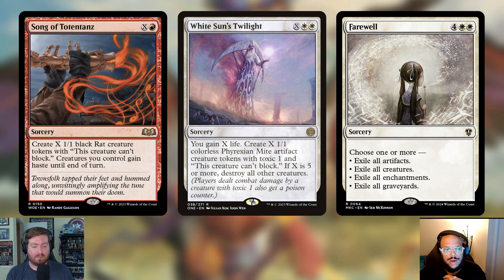White Sun's Twilight is an all-star — it's not only a board wipe but also a good source of life gain, and it rebuilds a good board state for you. And surprise — Toxic 1 means surprise poison in a Jeskai deck, which is funny. The last sorcery added is Farewell — four and two white. You can exile all artifacts, creatures, enchantments, or graveyards, choosing one or more. Having the ability to exile stuff is going to be really strong here, even if it stings when someone plays it against you.